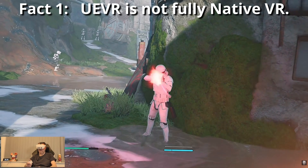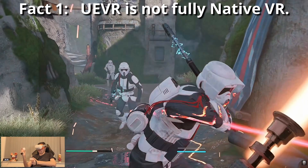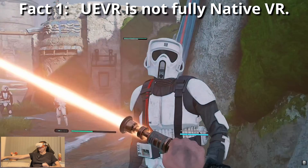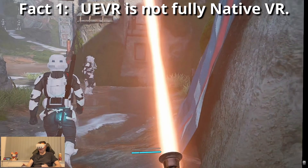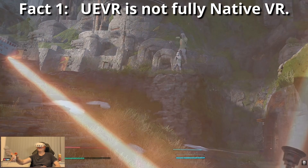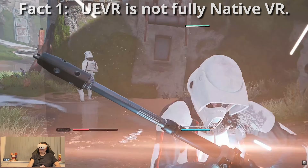Fact number one: UVR is not fully native VR. Flat games were never built for VR, so climbing ladders, grabbing objects or interacting with the environment realistically usually is not possible. But it can give you room scale VR, six DOF movement and let you handle guns, aiming and shooting like a real VR game. Some profiles even support motion controlled melee weapons. It's very cool, but never perfect VR.